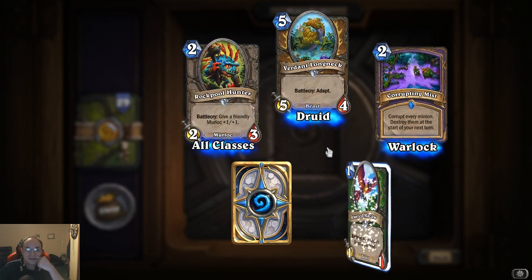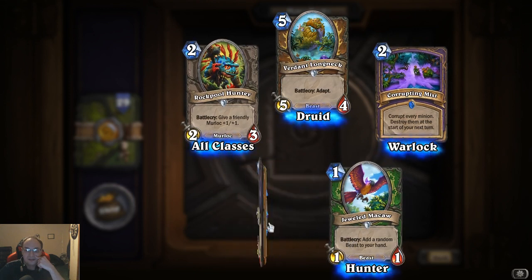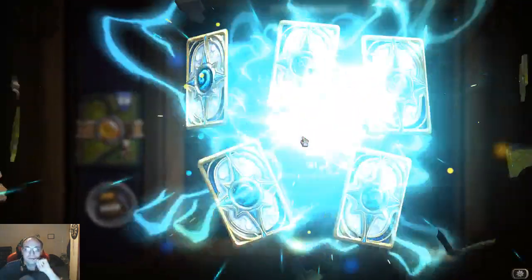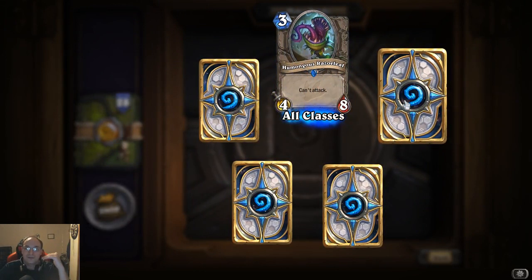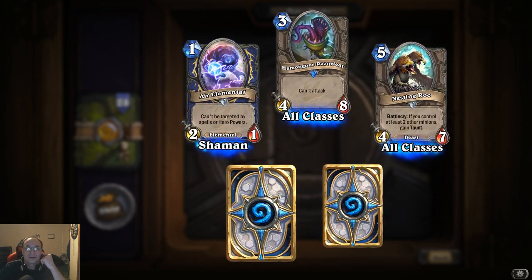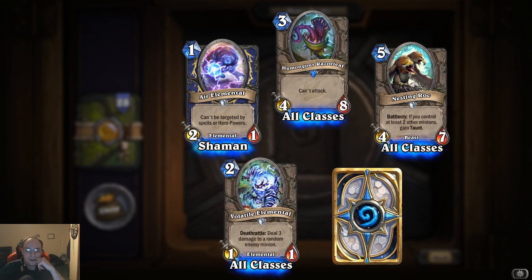Jeweled Macaw: battle cry, add a random beast to your hand. Air Elemental again — we've been getting quite a few copies, but we got two legendaries so far. This is pretty good, we're above average by a little bit, because normally you could only get one in 50 packs. So the fact that we got two is pretty good. Volatile Elemental: deathrattle, deal three damage to a random enemy minion.